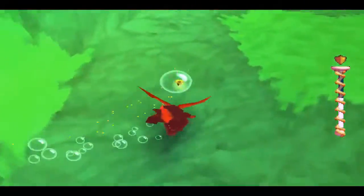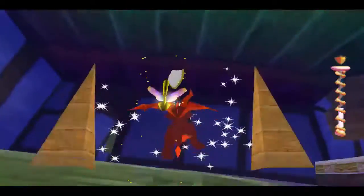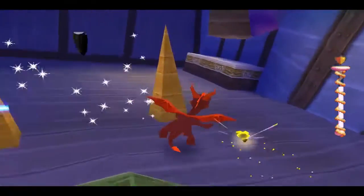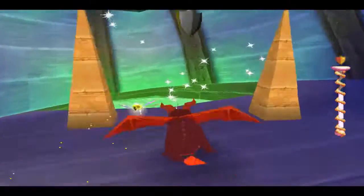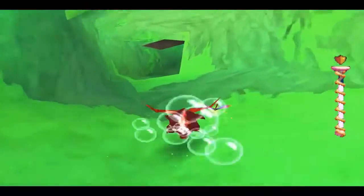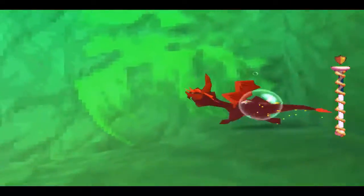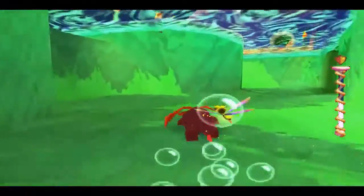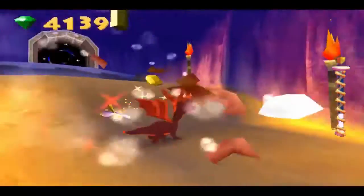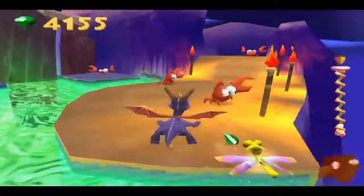In Spyro 3, the cheat code has a prerequisite — you have to clear a Sparks secondary level. In games where you have to unlock cheat codes by completing objectives, it just doesn't feel quite the same as the good old days where you had to press a sequence before hitting start on the opening menu, which nobody or their mother would have figured out unless they spent real money on a Game Shark.